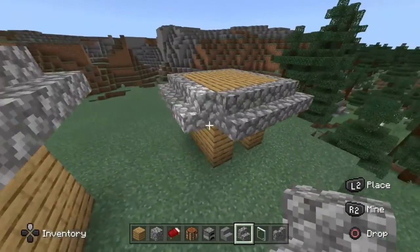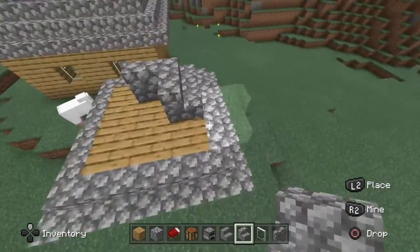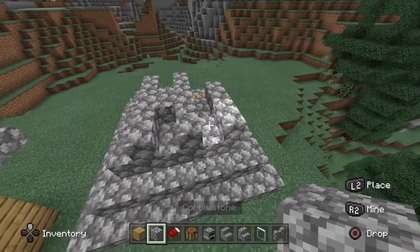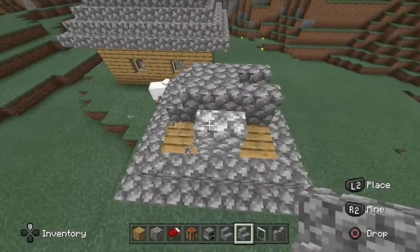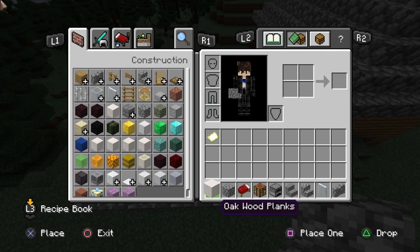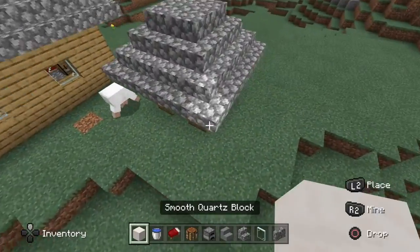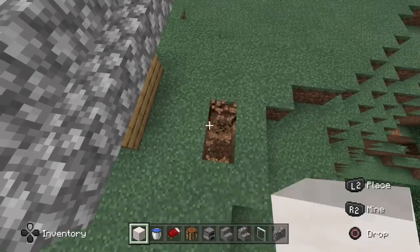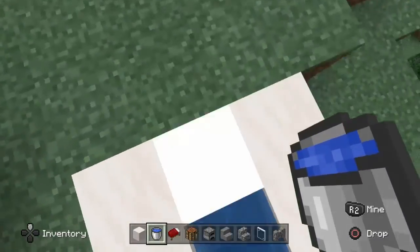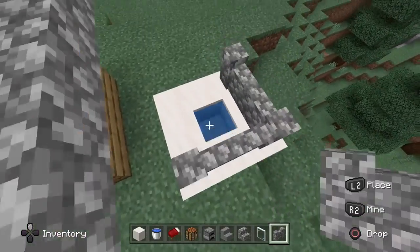The mansion is nearly done, but to be a mansion it needs a pool. You always need a pool in a mansion. So grab yourself some smooth quartz and a water bucket — it's right here. You want to dig down and then around like this and like this, and you've got yourself a pool. Maybe just put this so no one falls off the cliff.